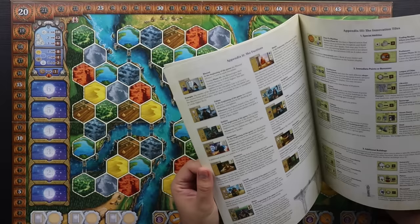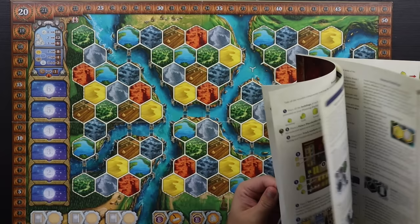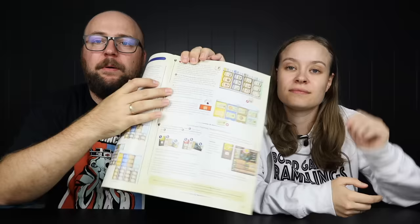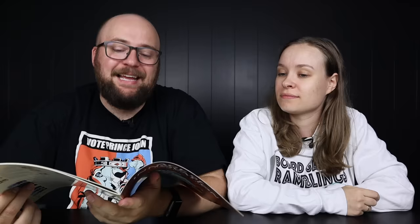The game comes with a 24-page rulebook, with the last few pages covering the two-player game mode and appendixes. There's also a separate Automa Solo mode book. What's really great about this rulebook is that in the table of contents, symbols indicate which chapters contain new content. If you already know Terra Mystica inside and out, there are indicators throughout the book showing exactly what is new versus what is the same.